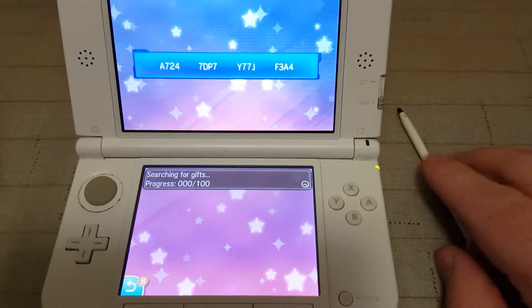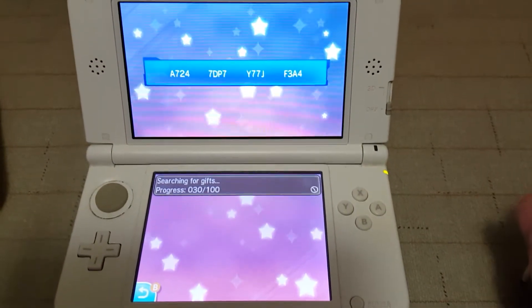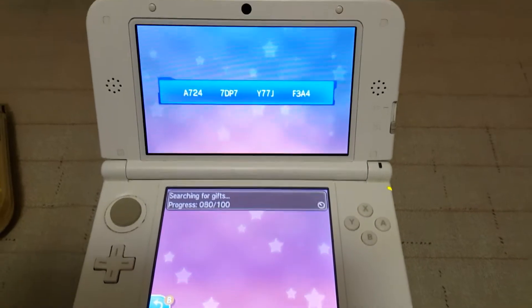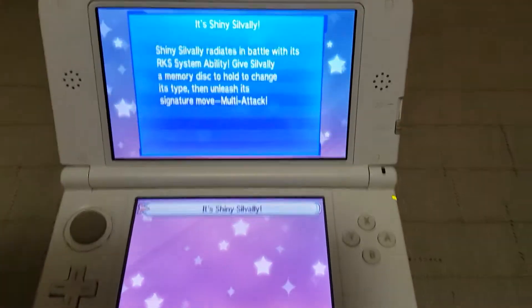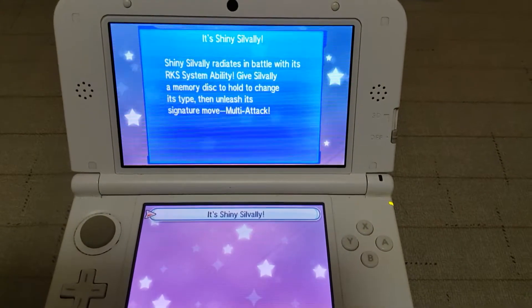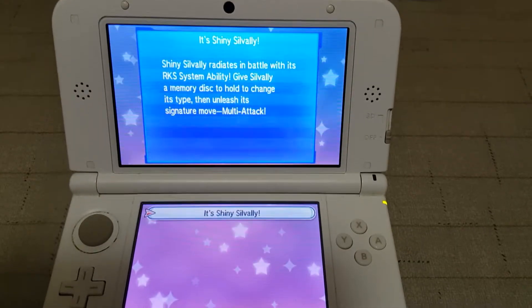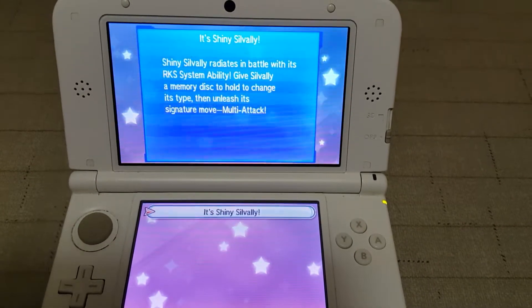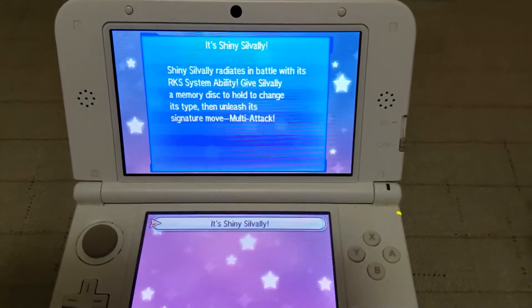We are searching for gifts — let's see if we get it. It should work; I haven't input this code yet. It's a Shiny Silvally. Shiny Silvally radiates in battle with its RKS System ability. Give Silvally a memory disk to hold to change its type, then unleash its signature move, Multi-Attack.